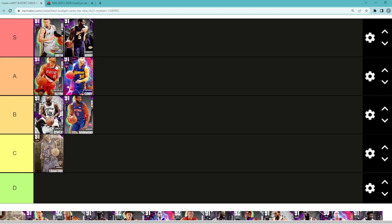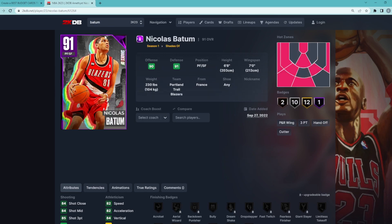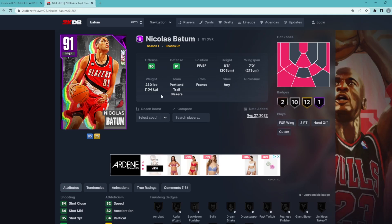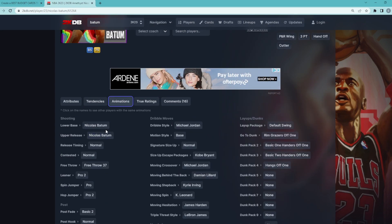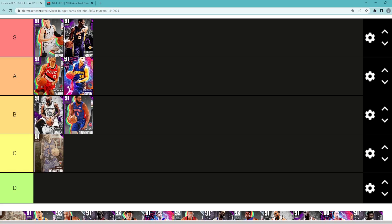Nicholas Batum is a tough one — I think he's very close to S tier, but for now I'll have him in high A tier. He might get moved up later. My S tier represents my top five at that tier, so S tier here means top five budget cards in the game. Batum is a power forward/small forward, 6'8 with a 7'0 wingspan. Defensively very well-rounded: 87 interior, 87 perimeter, 85 steal, 84 block. Jump shot isn't the best, but he does have the Michael Jordan dribble style. Overall a very well-rounded small forward — at least A tier, maybe S tier.